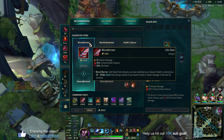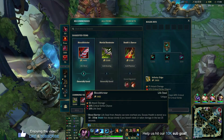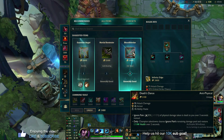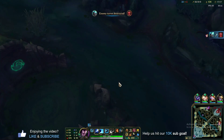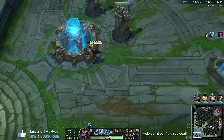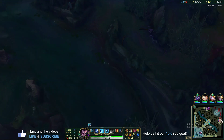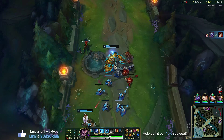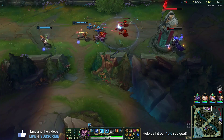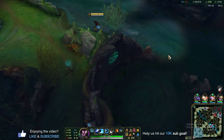After your three core items — Berserker's Greaves, Immortal Shieldbow, Infinity Edge — build whatever fits the game state. If you want more life steal go Bloodthirster; anti-heal go Mortal Reminder; survivability go Death's Dance or Guardian Angel. The in-game recommender will often suggest good options. With those three cores you're a monster in any 1v1 or skirmish. Also look for team synergies: Blitzcrank can knock up, Tristana ult makes enemies airborne — any time an ally creates an airborne target you can ult in from long range.